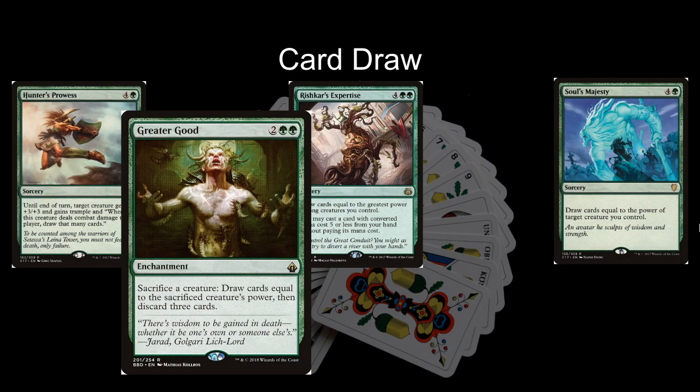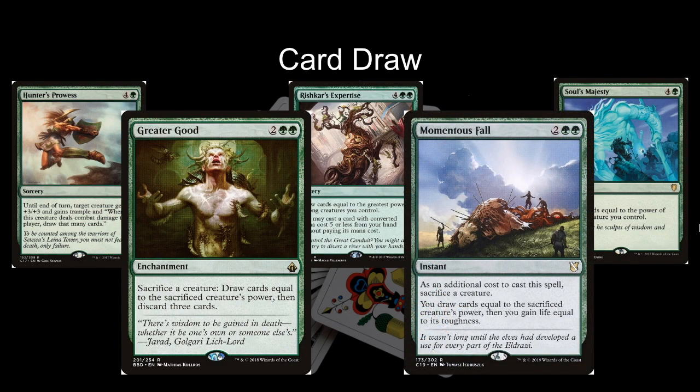Greater Good is an enchantment — two green green — that says sacrifice a creature, draw cards equal to the sacrificed creature's power, then discard three cards. Momentous Fall is an instant also for two green green that says as an additional cost sacrifice a creature, draw cards equal to the sacrificed creature's power, then gain life equal to its toughness. These two cards are very important because sometimes Omnath is going to die despite all of your protection spells. Greater Good and Momentous Fall are ways to take that horrible moment of losing all your mana and at least get some good card draw from it. It's always better to sacrifice Omnath when it's super huge than just let it die and let all that mana go to waste. And if you have Aluren, Vedalken Orrery, or Yeva out, you're going to recast Omnath anyway.